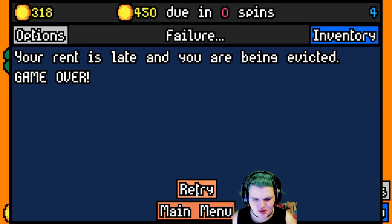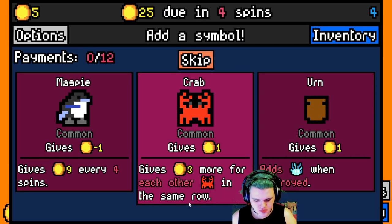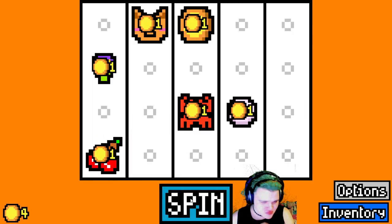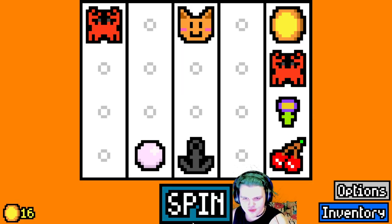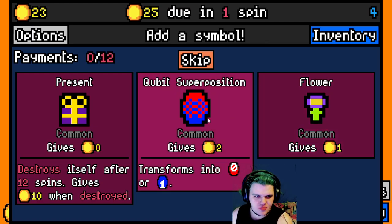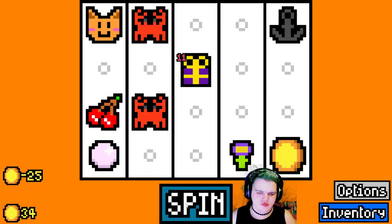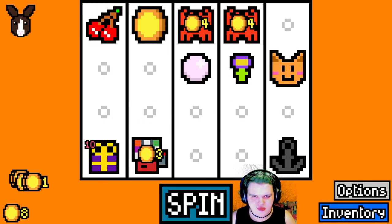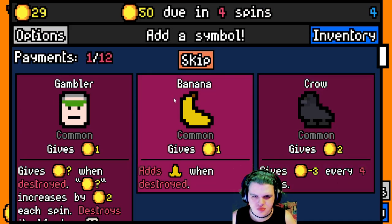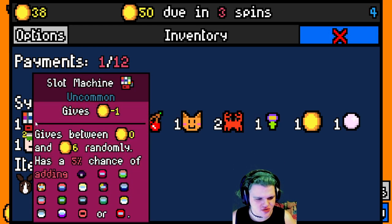Yeah, that was not the greatest run. Let's retry — let's keep going. Crab. Crab seems like it could be good, maybe. Anchor. Got a nautical theme going here. Another crab. Present, I guess. Plot machine — that'll be interesting early on. Nori. Gambler. I don't think slot machine and gambler synergize at all, do they? Nah, weird. There might be parts of different mods — I'm not even sure.